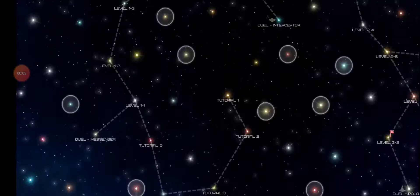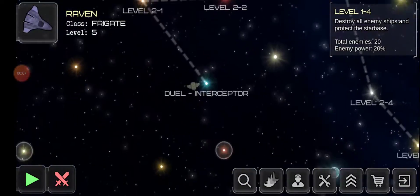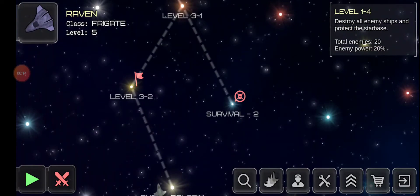Hey guys, Grayson here, playing more Event Horizon Frontier. Today, I want to get to — well, first of all we have a couple more duels and stuff to do. I also want to push on to world level 5 something.